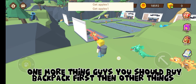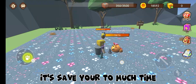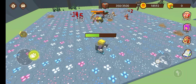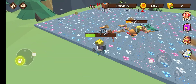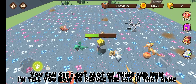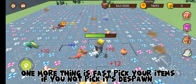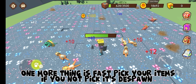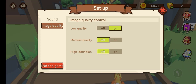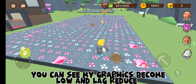One more thing: you should buy the backpack first before other things. You can see I got a lot of items. Also, fast-pick your items — if you don't pick them up they despawn. Now click on settings and fix the lag of the game. You can see my graphics are set to low and the lag is reduced.